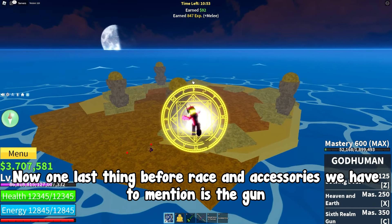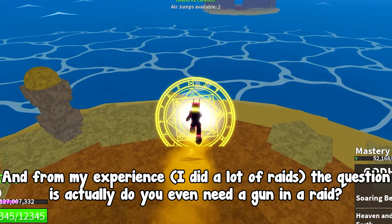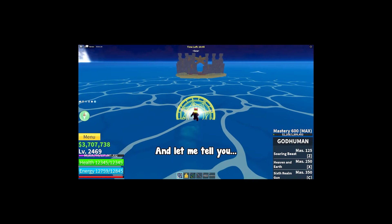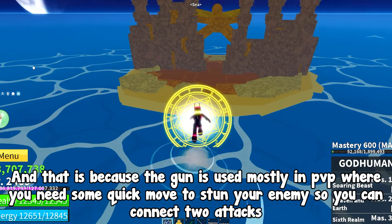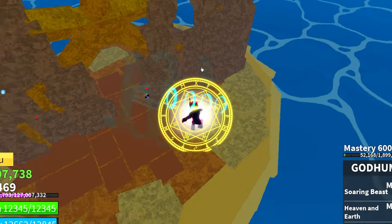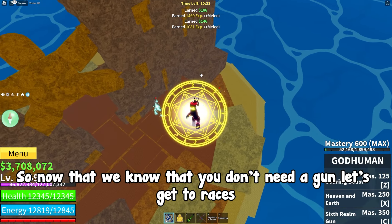One last thing before races and accessories: the gun. From my experience doing a lot of raids, the question is do you even need a gun in a raid? The answer is no. The gun is used mostly in PvP where you need a quick move to stun your enemy so you can connect attacks, and we don't have that big a threat in raids. So now that we know you don't need a gun, let's get to races.